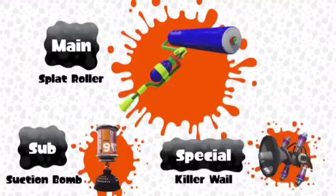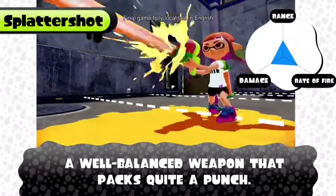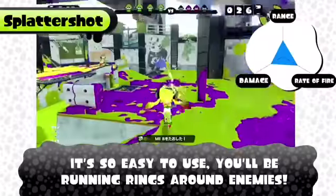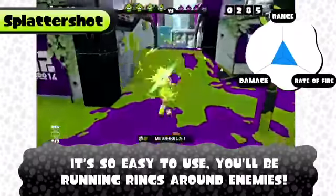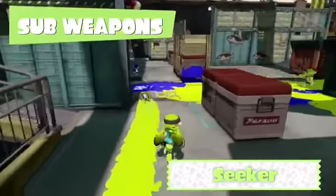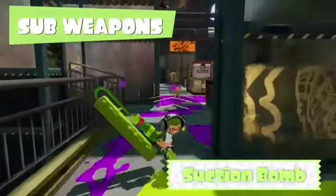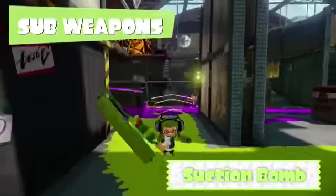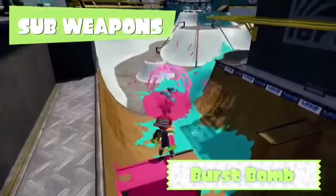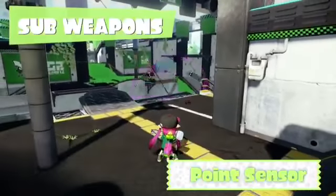Time to move into the special moves. Her neutral special is, of course, the splattershot. This doesn't stop her from moving, and there is limited ink. But you can repeatedly hit it until you run out of ink. This will take, if you use all of it, 1 to 29% damage — which is a lot. Next is her side special, which I'd call the bomb burst. She could throw one of the many bombs in the game: a suction bomb, a burst bomb, or a triangle-ish kind of bomb. Depending on which one you use, each one will take about 10% damage.